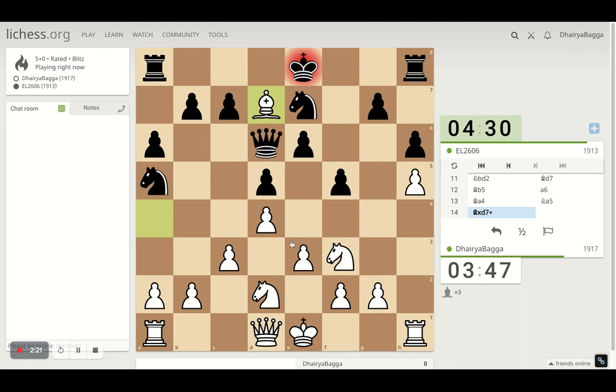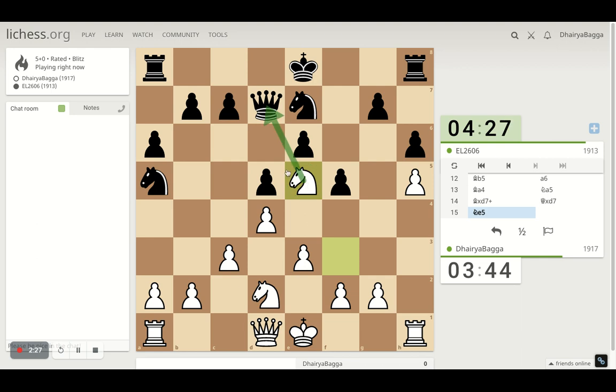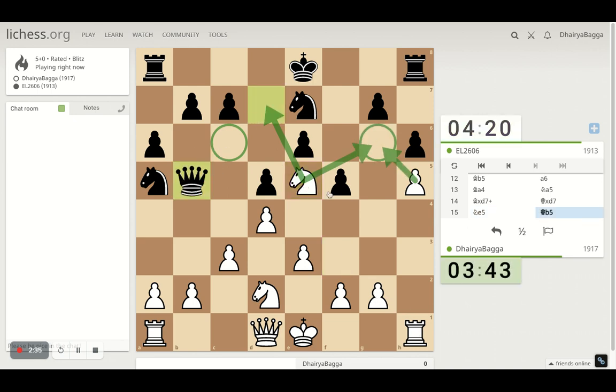I'll take on the bishop here. He takes with the queen, which gives me a chance to get my knight on the active square finally. And now this controls this square as well. I have a fork coming as well which opens up my h5. That's a nice move by the opponent counter-attacking my pawn. I'll push the pawn forward — if he takes then it's worse for him, but if he doesn't then it doesn't work either. This won't work because I get to take it. But he takes this pawn and then another, which I don't want to happen.